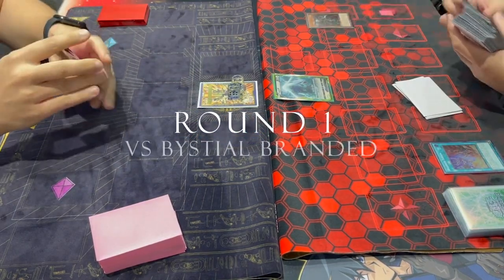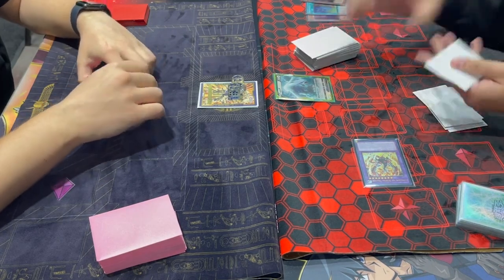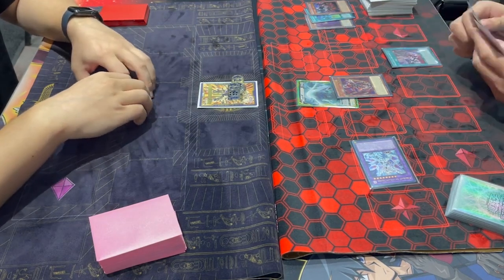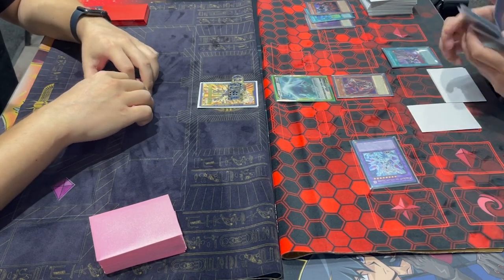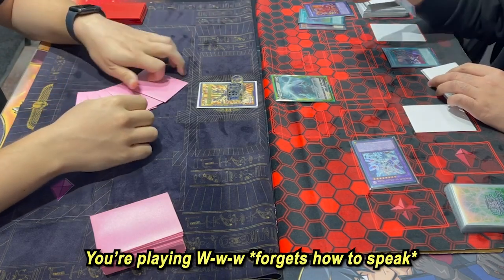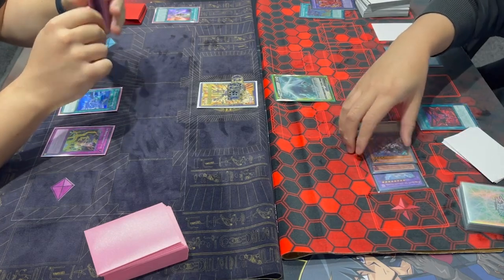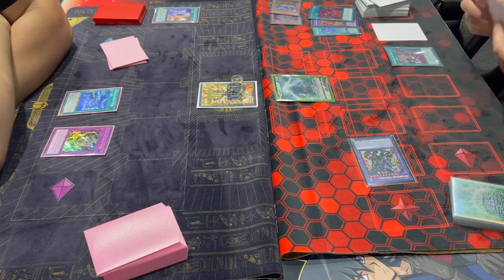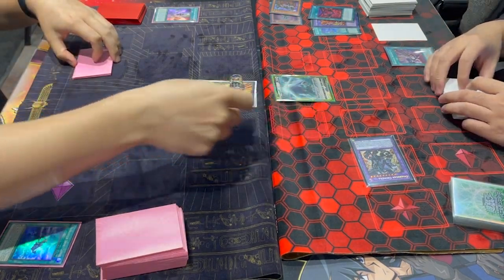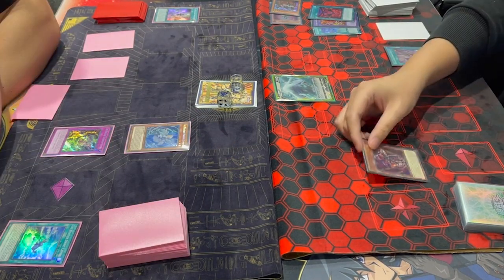Round one, we get paired up against Richard, who's piloting Bistio Branded, and unfortunately I lost the die roll — my hand was absolutely insane. I think I opened Skill Drain, Rivalry, and basically a Weather Painter combo. Richard opened pretty well, and if they're searching Branded Regain off of the owl bird, their hand is probably pretty good. He gets access to Branded Retribution off of the Albion, and that card is such a nuisance to Weather Painters because it's such a good way to deal with their spells and traps. Richard chains Branded in Red to my activation of Snowy Canvas — it only pops one since he's using one card from the field, but it does deny me the search. I use my additional normal summon from the field spell to summon Cloud, swing into Guardian Chimera, use Thundery Canvas to return Chimera to the deck, then set and pass.